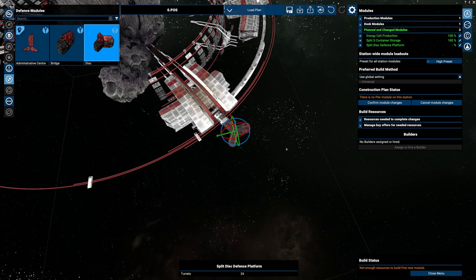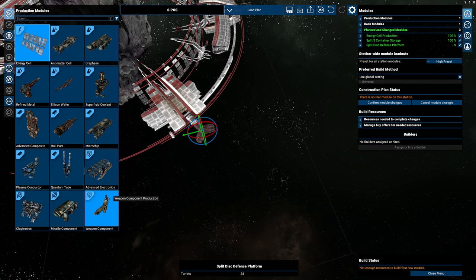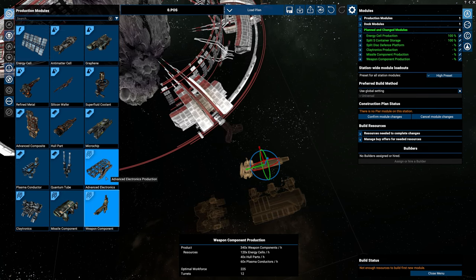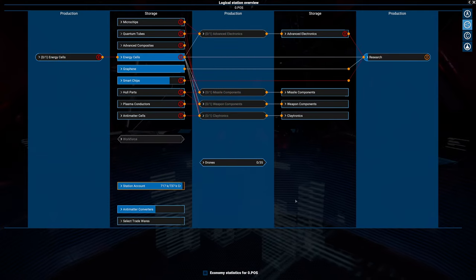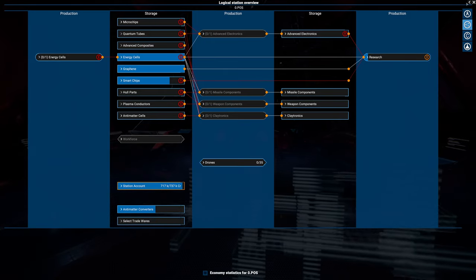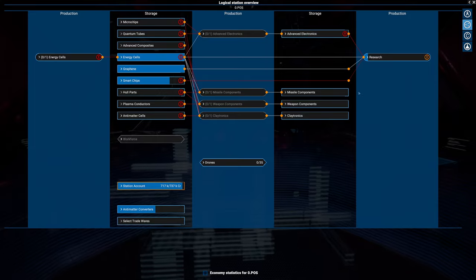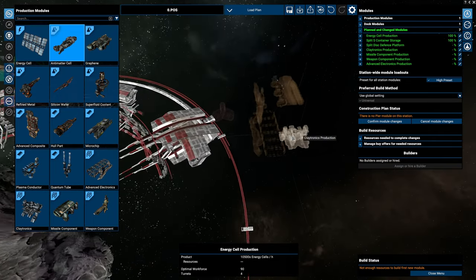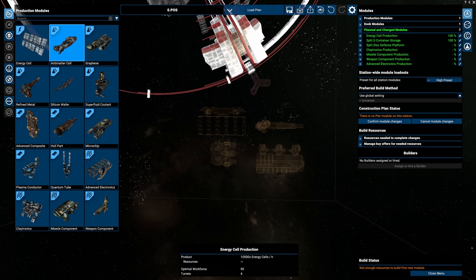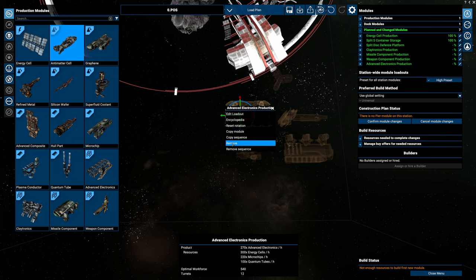Audio just cuts out — that's weird. Let's take a quick look at what we would need for that. The high tier stuffs would be claytronics, missile components, weapon components, but also advanced electronics. To get those we would need advanced composites, quantum tubes, and microchips. So yeah, we have a lot of building to do for this station. These are the four modules we're going to be aiming for, and that means I would actually need another production sheet just for the POS. Let's just start building this up a tiny bit.